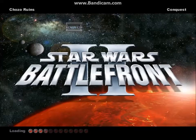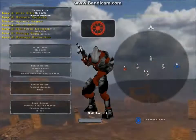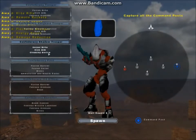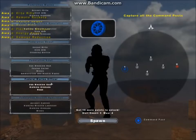Welcome back, ladies and gentlemen, to a brand new Star Wars Battlefront II mod map gameplay. Today we go on Choco Ruins, I believe that's what it says, and we do the Prime Front mod. Now this mod is actually pretty good, I thought it was very well made. It kind of reminds me of the Mass Effect Unification mod, except these units are a little bit different.